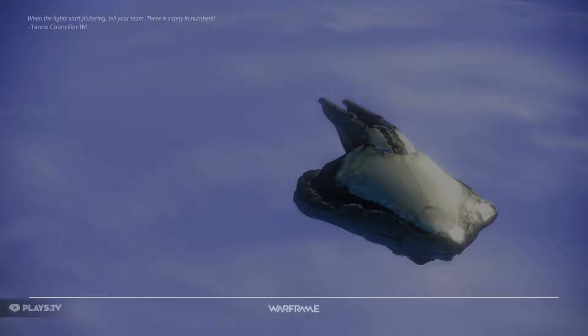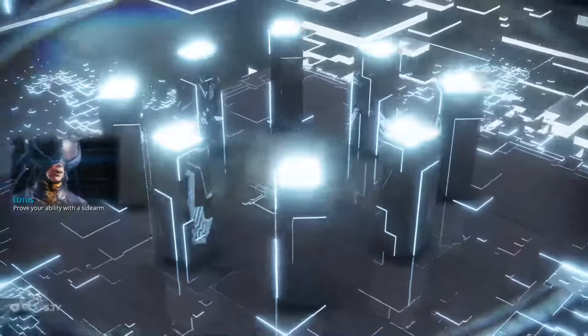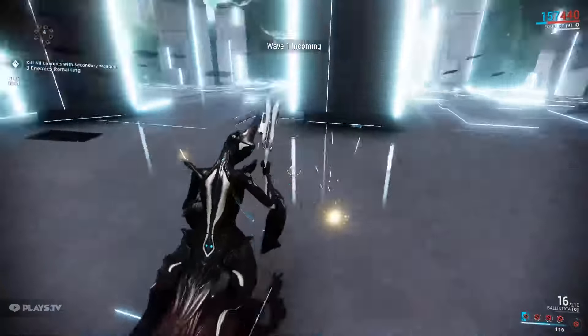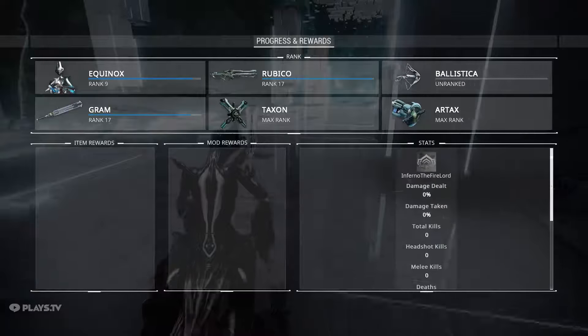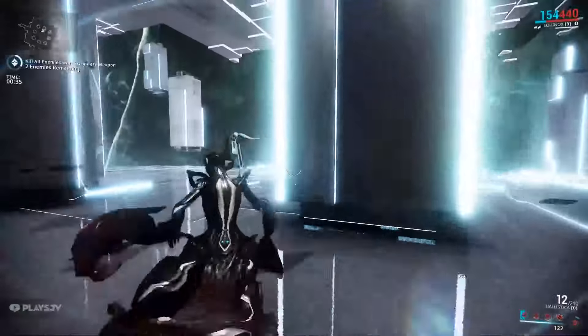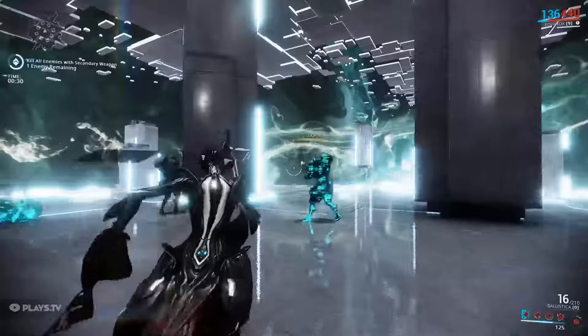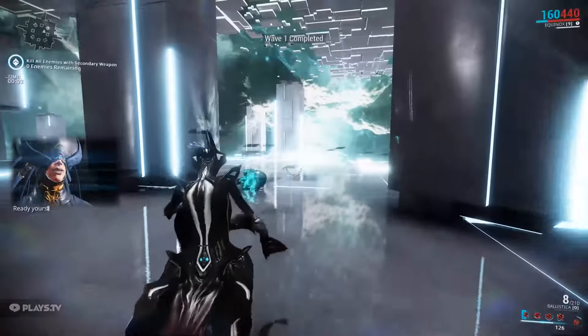Here we are doing Mastery Rank 2. It's really really easy, pretty much the same thing as Mastery Rank 1. The only difference is you use a secondary weapon. This is actually a sidearm you get in the beginning of the game — it gives you two options and it's pretty nice.